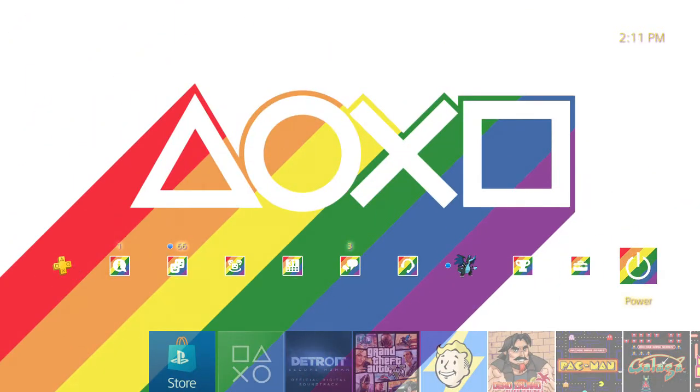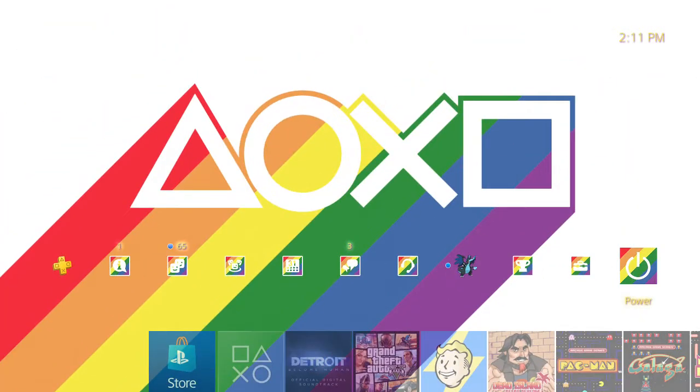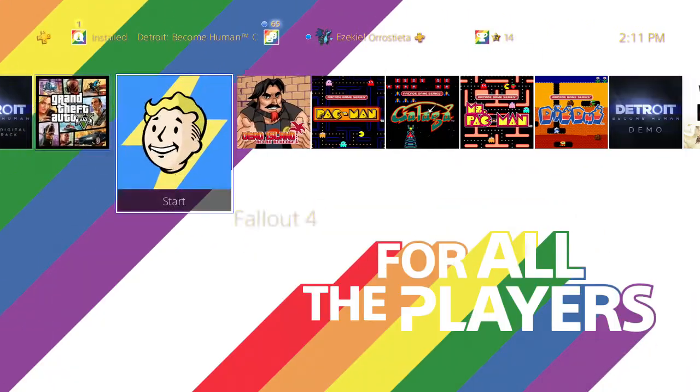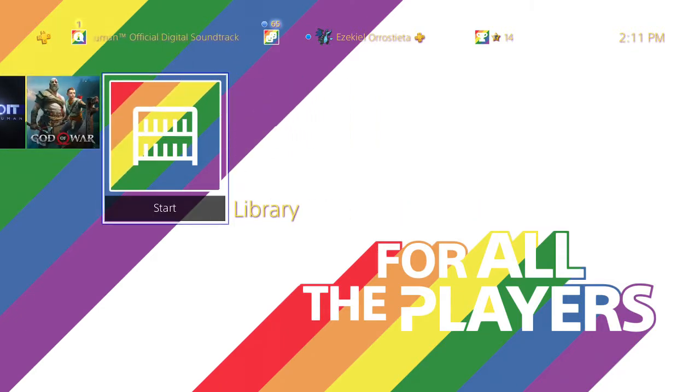Right at the back, as you can see on your screens, they give you the PlayStation buttons on the top right. They're all colorful and down here it's the same thing with the colors, except it says 'For All the Players.'